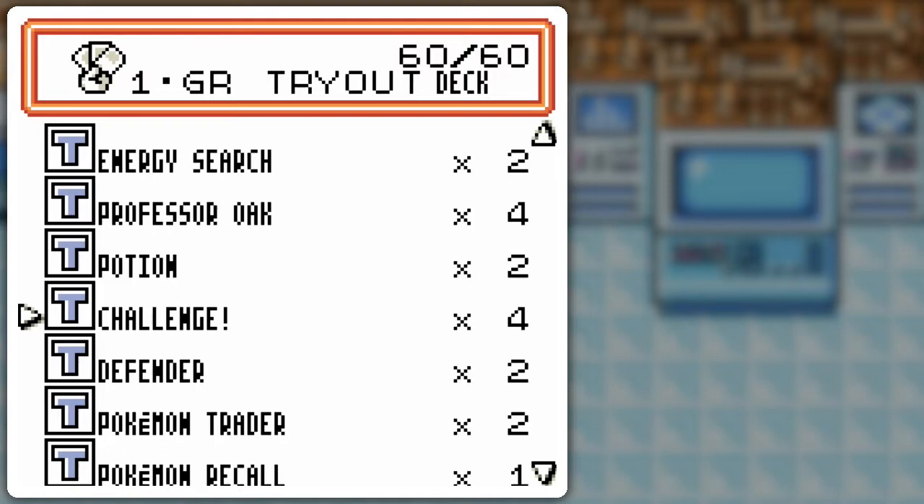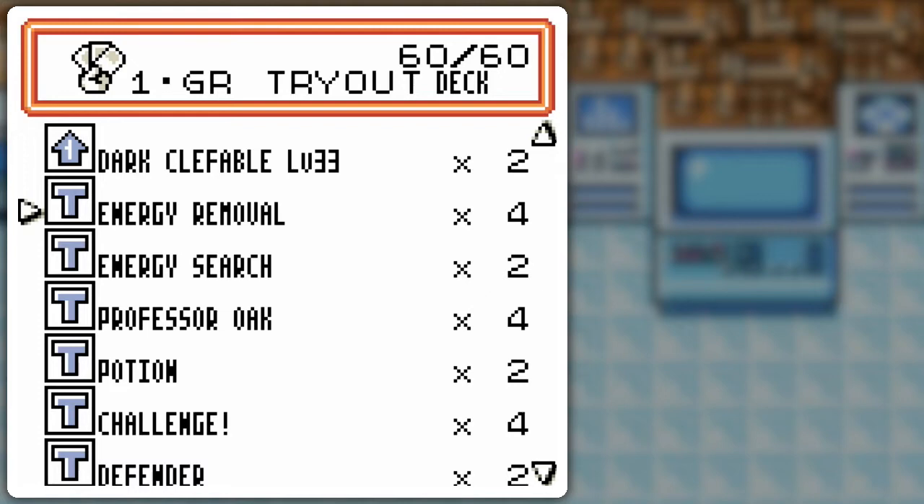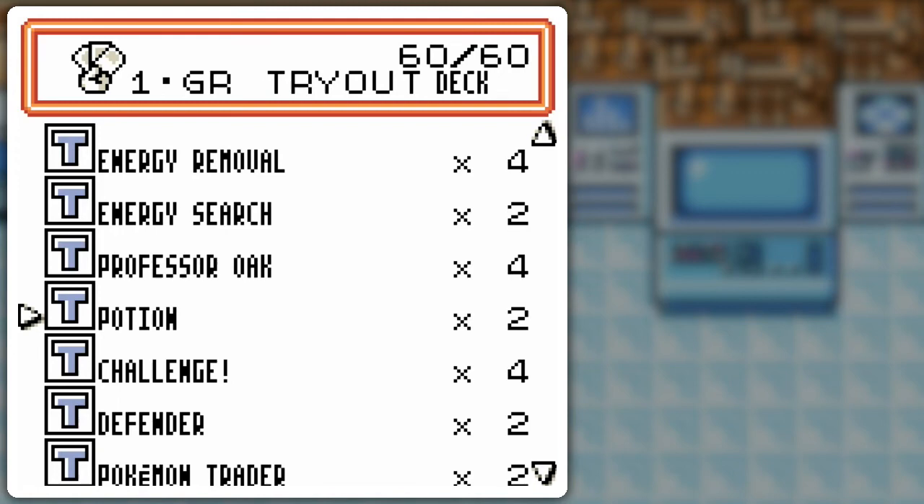I got a lot of Trainer Cards this time because I want to do something a little different. I got Challenge instead of Build, just to see if the AI will react differently. Potion and Defender are here because Dark Pokémon typically have less HP. I won't always have Dark Clefable, so they cover different situations. If an opponent's Pokémon does 60 damage while your active Pokémon has 50 HP, the Potion won't help since you can't heal more than your maximum HP. In that case you'd use Defender, and vice versa if you have something with higher HP that you want to heal.